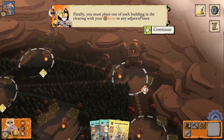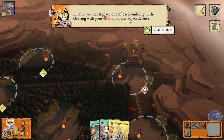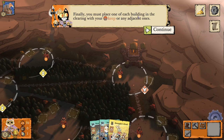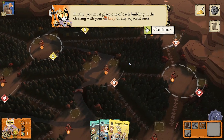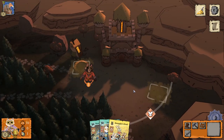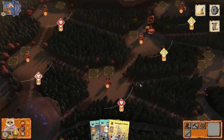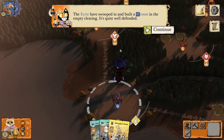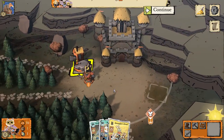The keep is the cornerstone of your kingdom. Enemies may not build or place pieces in the clearing with your keep, but they can move there. The Marquise army greatly outnumbers the other factions — you start with a warrior in every clearing except the one in the corner opposite your keep. That clearing is Eerie territory. You must place one of each building in the clearing with your keep or any adjacent ones.